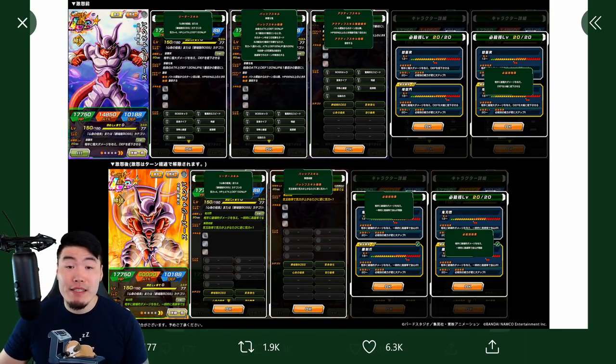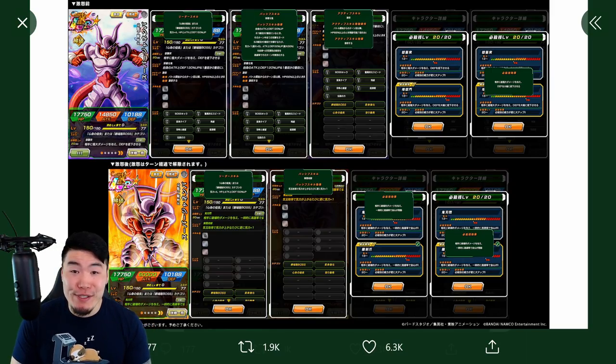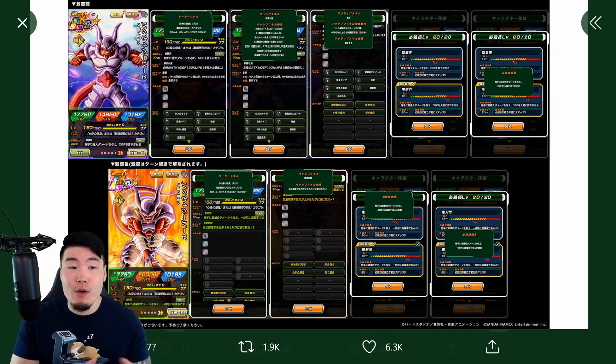Alright, so to the surprise of basically nobody, we are going to be getting a brand new LR Super Janemba in the game very soon. In fact, I'm pretty sure he's dropping in about 16 hours or so. I could be wrong, but I did see on the Dokkan wiki that there was a bunch of other stuff scheduled for that time, so I think that's when Janemba also comes out. But once again, not 100% sure — it could be a couple days maybe — but regardless, he will be here very, very soon on JP.